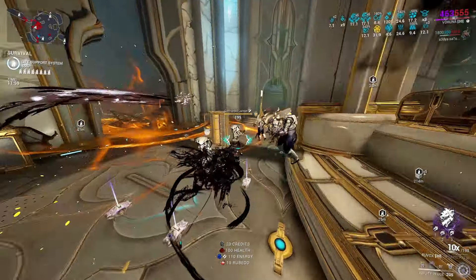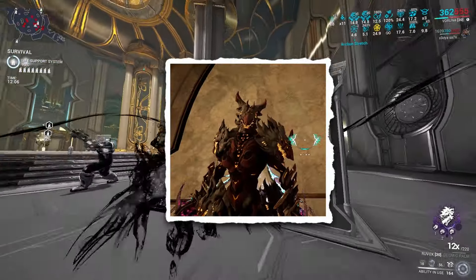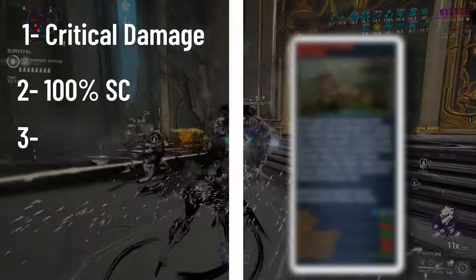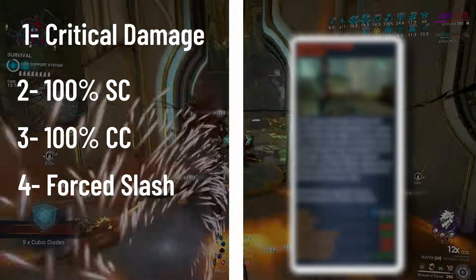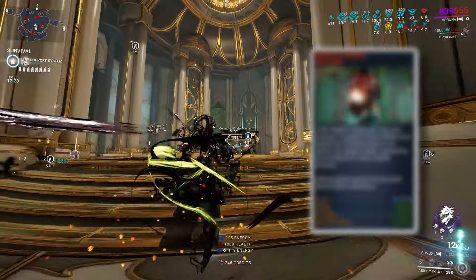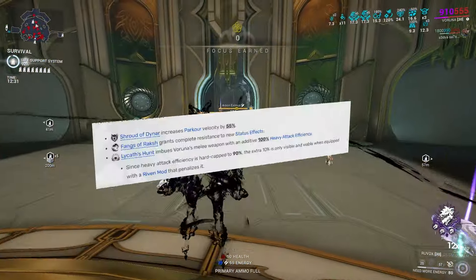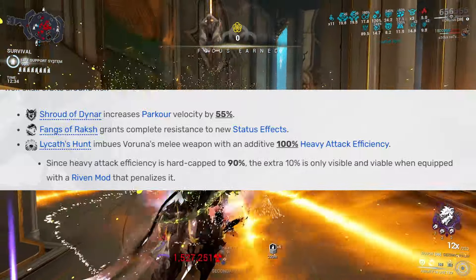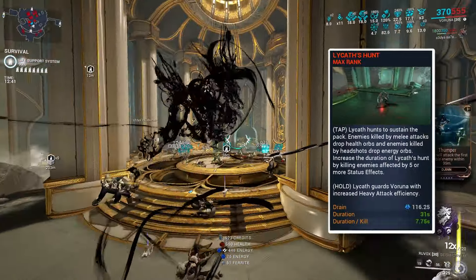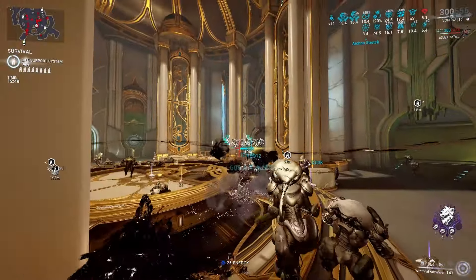Now you'll be asking which frame I'll be using. Allow me to introduce Varuna — the wolf mommy. This Warframe allows your melee to get extra critical damage, 100% status chance, 100% critical chance, and force-proc Slash with one ability — Shroud of the Gnar. She also has an ability that applies every single elemental and physical status effect in the game with two casts, four passives, a heavy attack efficiency passive, and a great energy economy with her third ability.